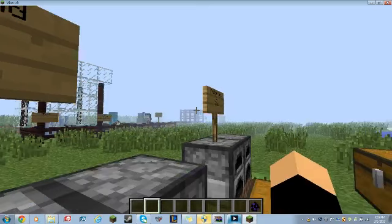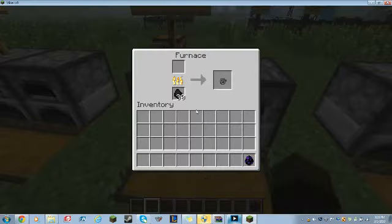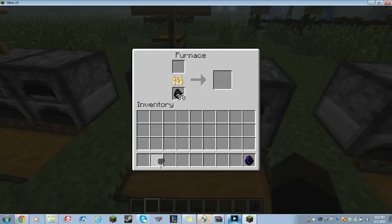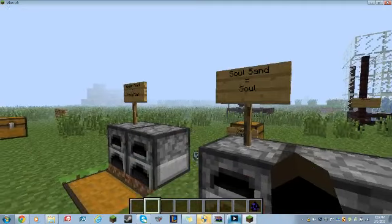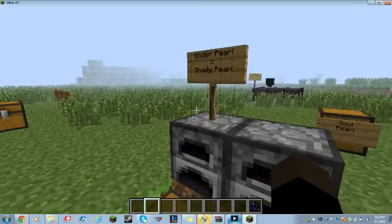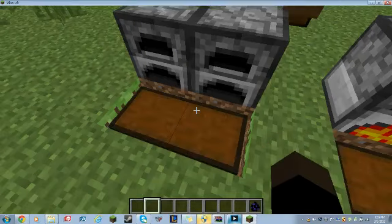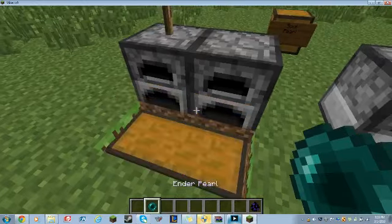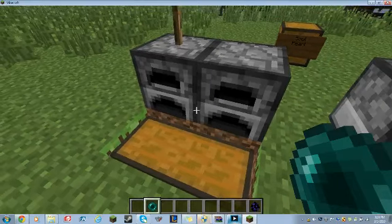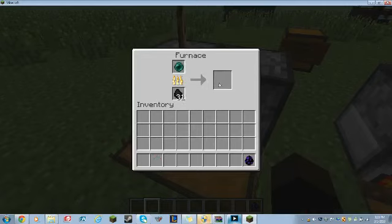This is what a soul looks like. There's a soul, and the next thing you're going to want to do is smelt an ender pearl. With an ender pearl, you can smelt it and get a shady pearl.